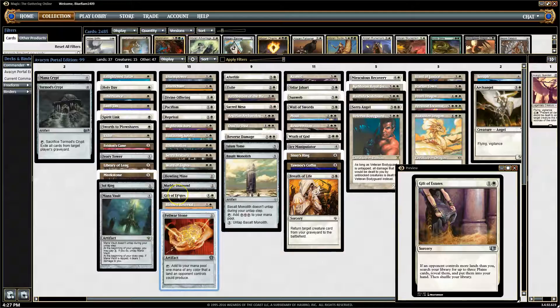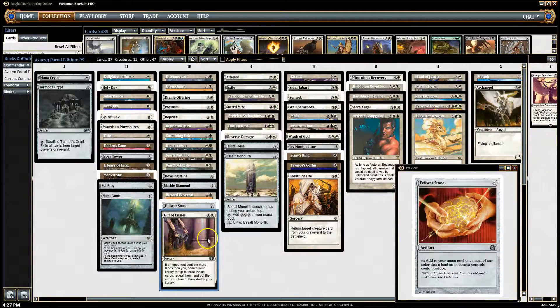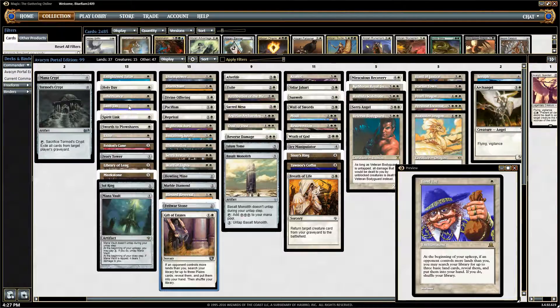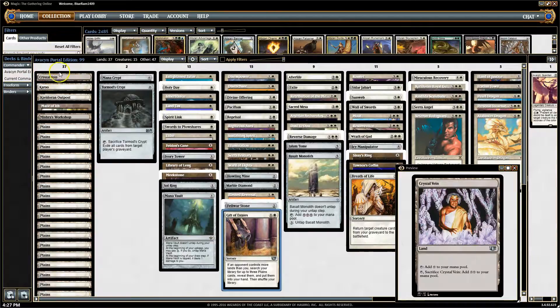The next card is Gift of Estates — a sorcery from Portal, reprinted in Commander 2014's monocolor decks. When an opponent controls more lands than you, search your library for up to three Plains cards, reveal them, put them into your hand, then shuffle. Important to note it says Plains and not basics, so this can be used with dual lands, shocks, original duals, the new battle lands, and stuff like that. Between Gift of Estates, Tithe, and Land Tax, we should have enough land searching to go down to 37 actual lands.